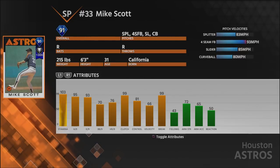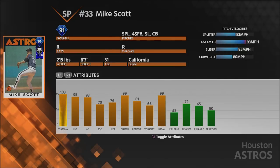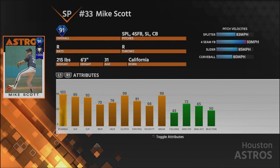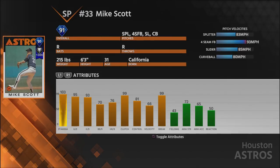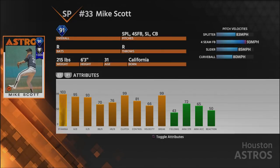He has borderline elite per nines: 95 H per nine and 93 K per nine. For starting pitchers available right now, that's almost as good as it gets — there aren't many guys that break the 100 threshold. So 95 and 93 is elite for players out right now. Right now, there isn't going to be a pitcher that shrinks your PCI much more than this Mike Scott does.